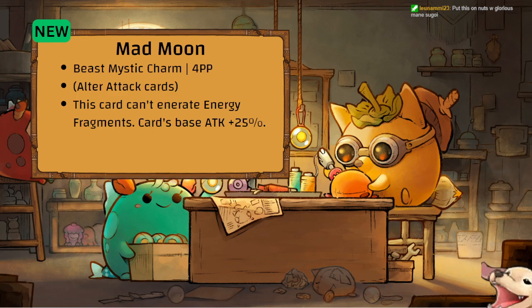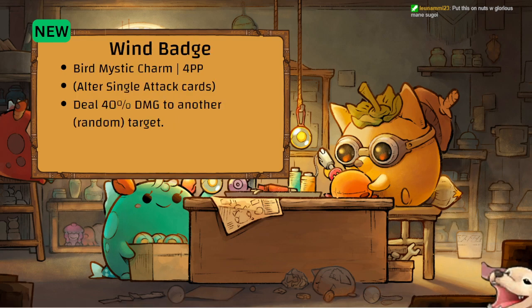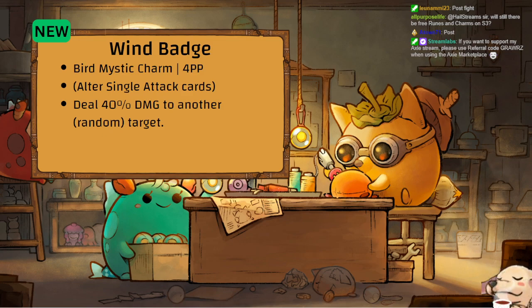Wind Badge — Bird Mystic charm, Alter single attack: deal 40 damage to another random target. You want high-damage single attack cards with this — like that tail bird card that does 90 base damage with minus 20 HP, or Post Fight. Many high-damage bird cards qualify. Dealing an extra 30-something damage to a random target when you use a card is super nice. It can even hit the same target twice.